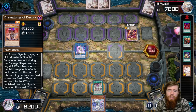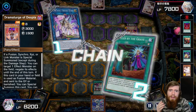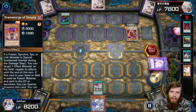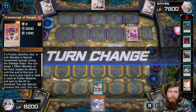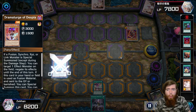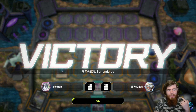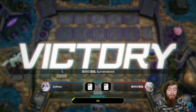He goes into main phase two and eventually ends. During the end phase we tribute to use Trouble Sunny, but we get hit by Called by the Grave — fair enough, we had it to counter him, he has it to counter us. That's one of the big weaknesses of Trouble Sunny: it's very prone to Called by the Grave. We get Forbidden Droplet but we've got full combo, and our opponent knows it and gives up. You only need one twin to restart the whole process.